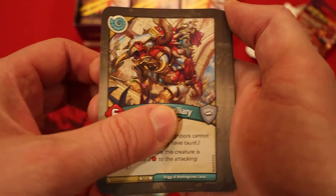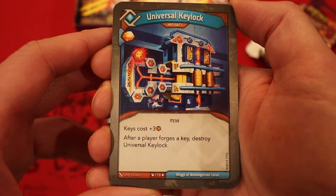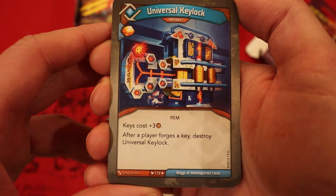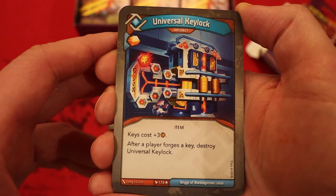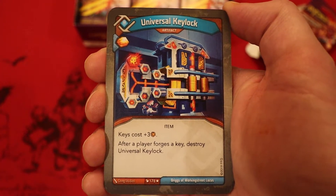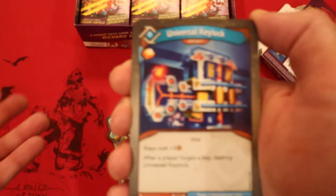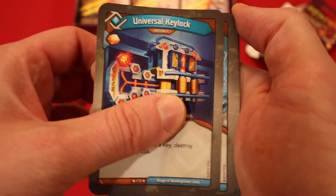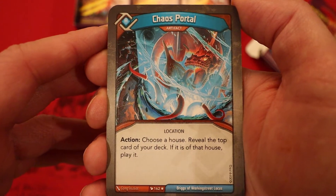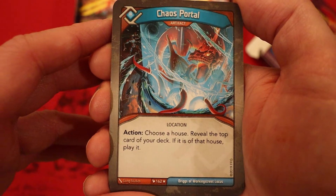Now on to Logos. Universal Key Lock: artifact, amber — never you play it, keys cost plus three amber. After a player forges a key, destroy Universal Key Lock. This forces our opponent to go to a high amber count to forge a key, and we can Too Much to Protect all the amber away. Really cool combo. Chaos Portal: artifact, action — choose a house, reveal the top card of your deck; if it is of that house, play it.